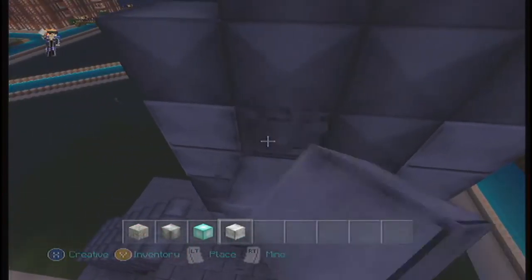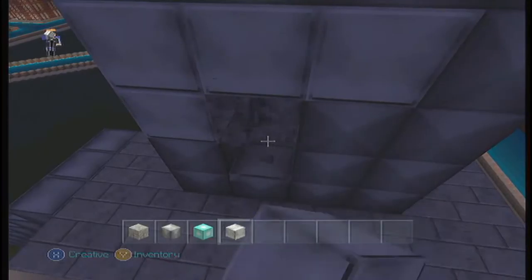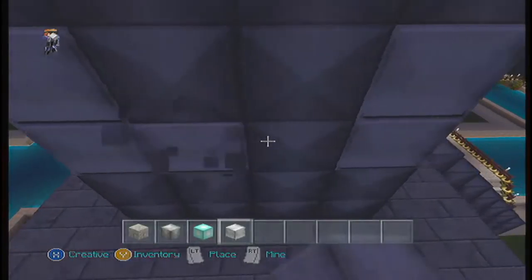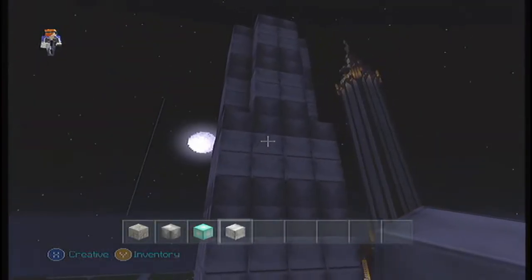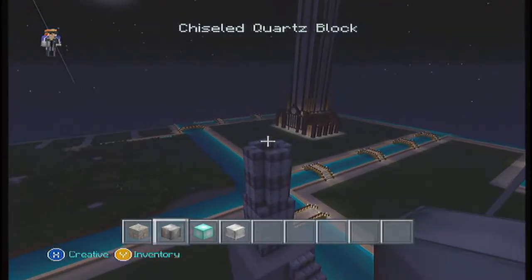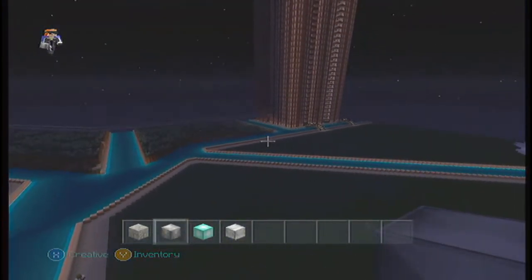We're going to make these strips all the way around, and then look at the next part of the building to build. It looks like there's maybe a third section of this factory area — this industrial part of the building. And then we'll move on. I still need to build another smokestack — there's another smokestack that's behind this one that's taller. Let's build one more layer so it's even.